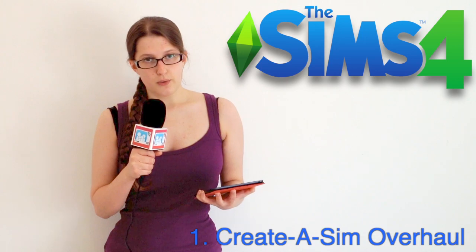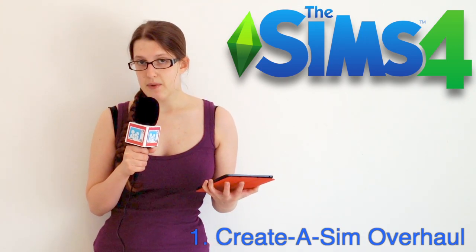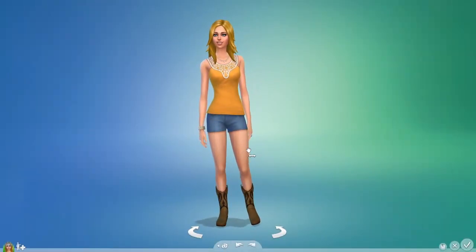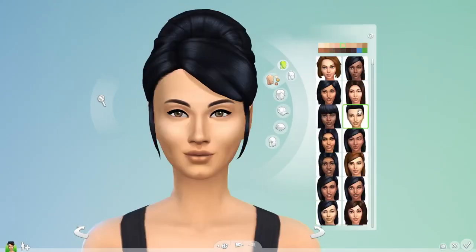The Create-a-Sim tool, which you use to design your Sim before you move them into a house and play with them, has had a complete overhaul. One of the biggest changes in The Sims 4 is the ability to pull and tug on your Sims and literally manipulate every detail about them.